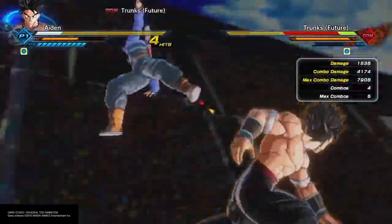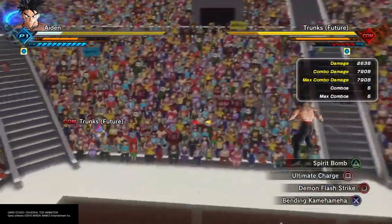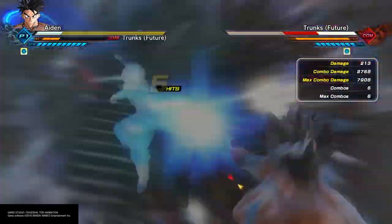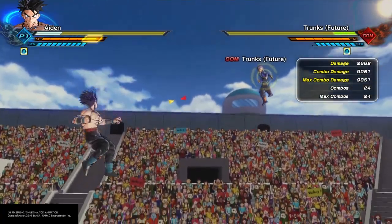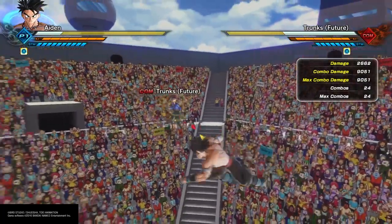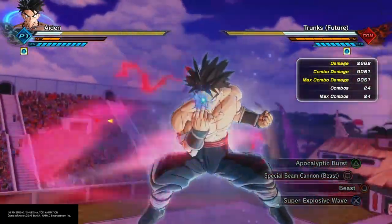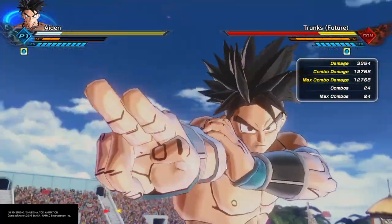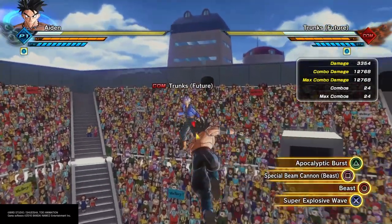This move looks like a Rasengan right there. And then Special Beast Cannon — with no charge it's gonna do 9,551. That's pretty good, all things considered. But when you charge it all the way, you get a grand total of 11,768. Really damn powerful.